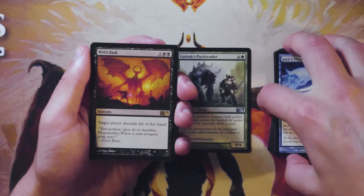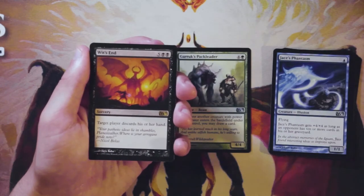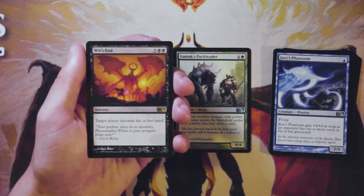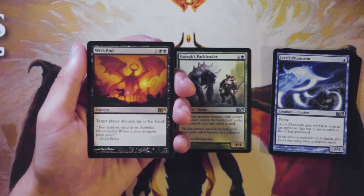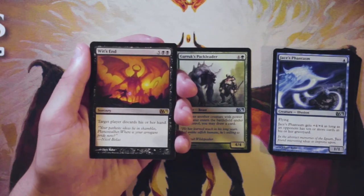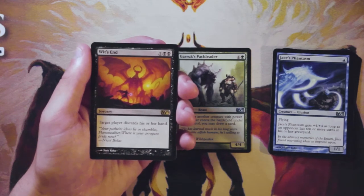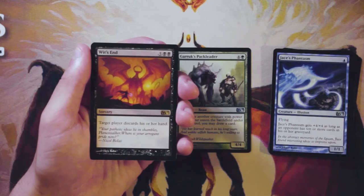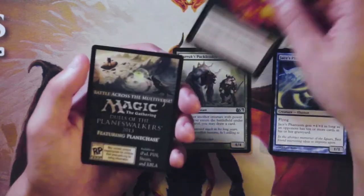Our rare here is Wit's End — a sorcery for five and two black: target player discards his or her hand. This card is terrible. It is way too high costed for limited — you're probably not going to be hitting more than one or two cards with this. I would rather just Mind Rot; it seems way better. This is not a good card in limited, maybe a commander card if you can do something interesting there, but really not great.